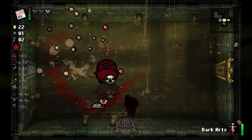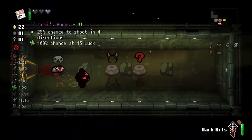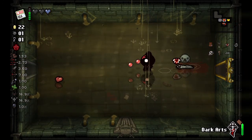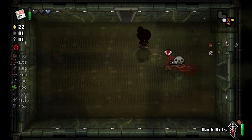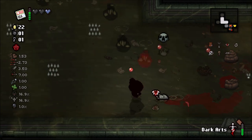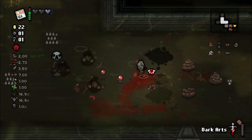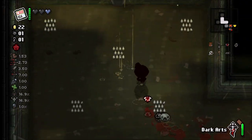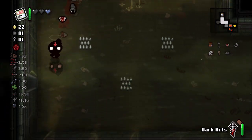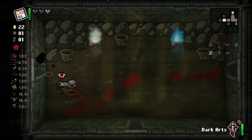Gotta be careful of the random shots from these guys, they can catch you off guard. I don't really want Loki's Horn. Rubber Cement's real nice — if we get some form of homing, we can have our tears bounce off enemies and then get pulled back in, dealing even more damage with homing. That's a pretty neat thing.